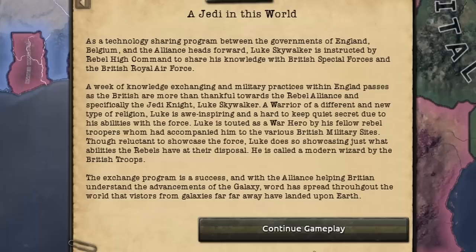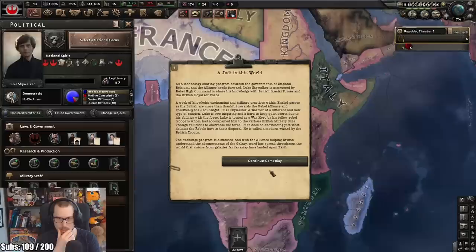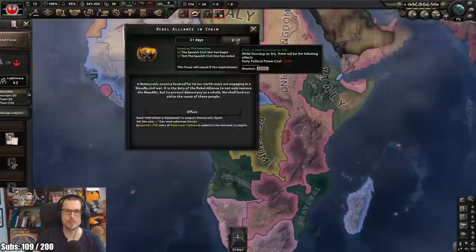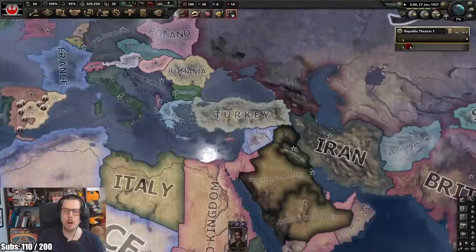As a technology sharing program between the governments of England, Belgium, and the Alliance heads forward, Luke Skywalker is instructed by the Rebel High Command to share his knowledge with British special forces. The British are more than thankful towards the Rebel Alliance and specifically the Jedi Knight. Luke is awe-inspiring and hard to keep secret due to his abilities with the Force. He's called a modern wizard. This is really interesting - I'm having fun. Let's do Rebel Alliance in Spain.